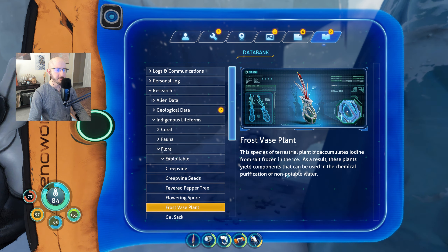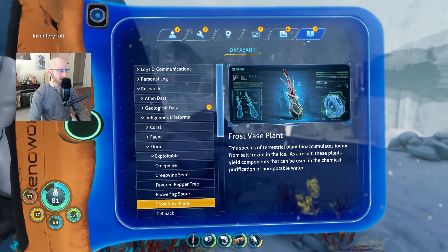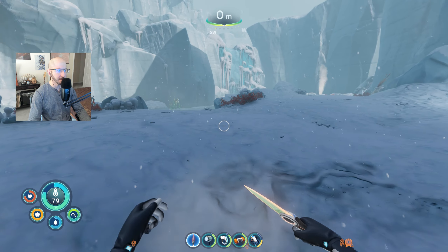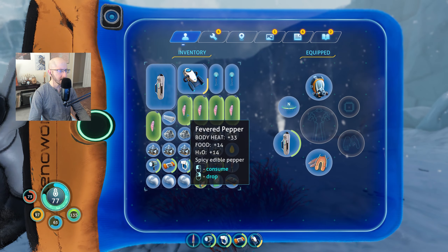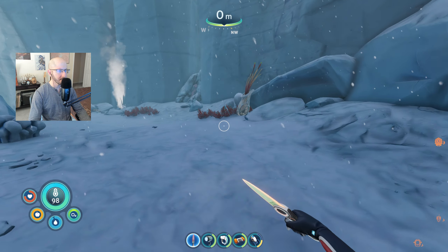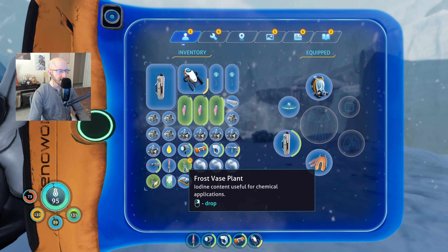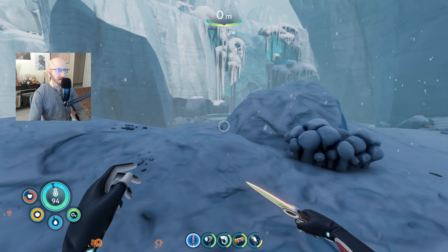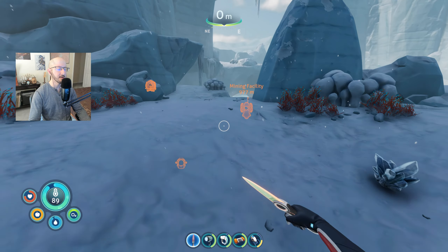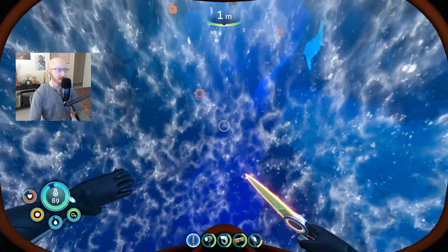Frost vase: bio-accumulates iodine from salt frozen in the ice — as a result these plants yield components that can be used in chemical purification. Oh wait, that's a seed — I should have just picked it up. Let me eat some of these to get my body heat back up. Iodine content: useful for chemical applications. Okay, we really need to stop getting distracted. I need to get to the sea truck, get my spy pengling, and then we can actually get some work done.